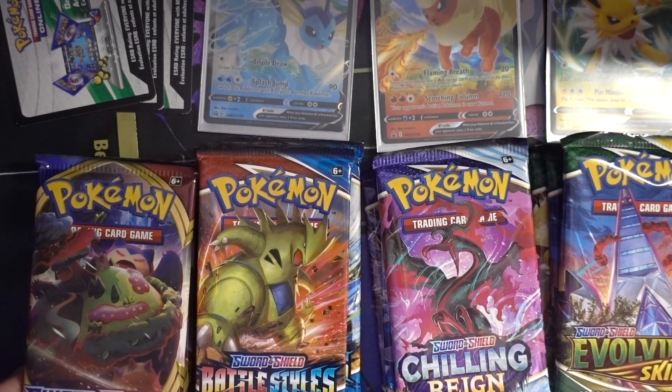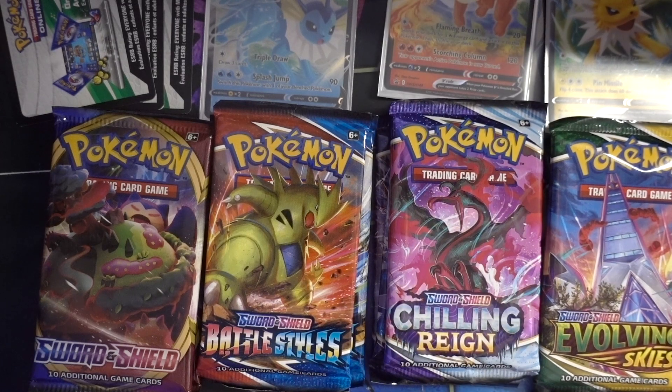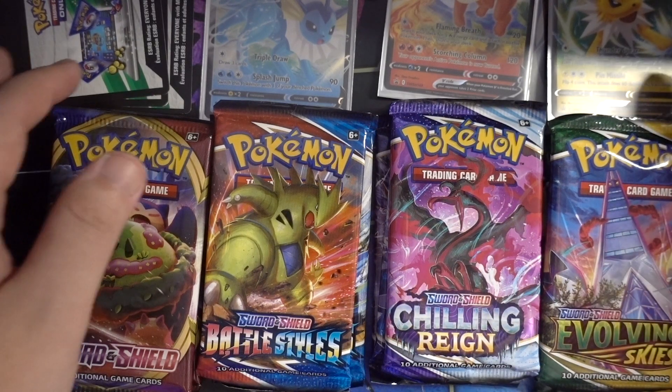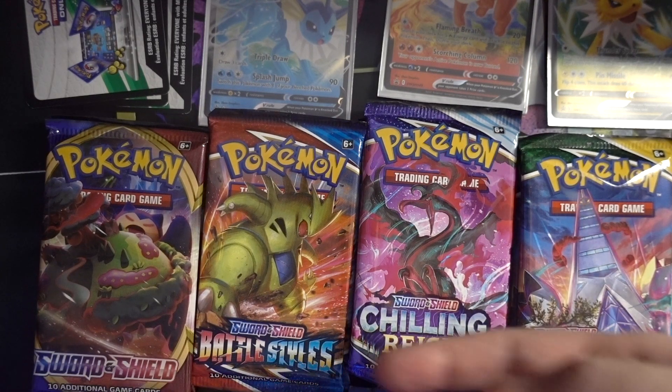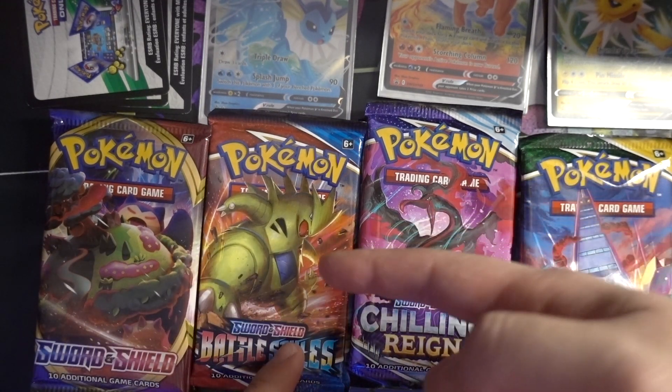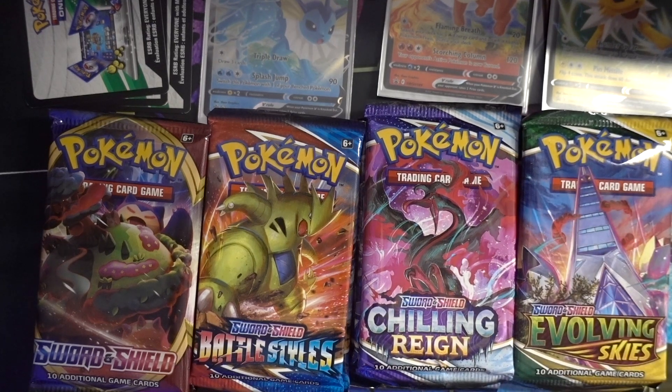We have one of each: Sword and Shield Base Set, Battle Styles, Chilling Reign, Chilling Reign, and Evolving Skies. So let's open them up in chronological order, starting with Sword and Shield, followed by Battle Styles, Chilling Reign, and then we end off with Evolving Skies.